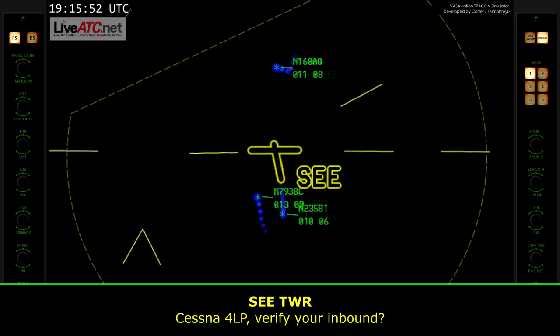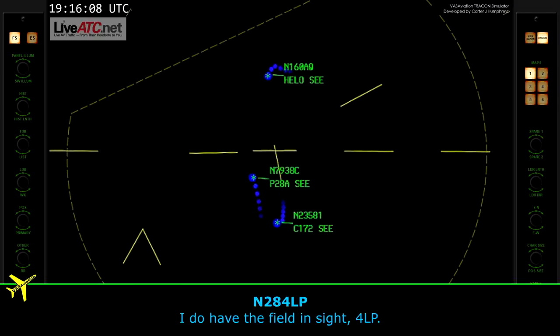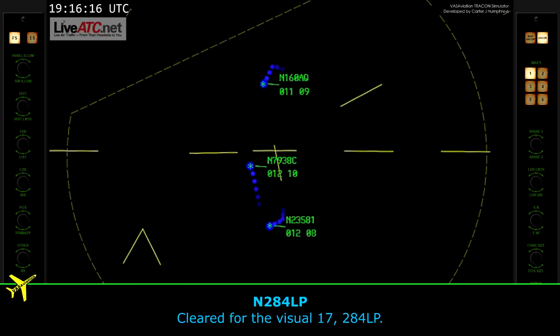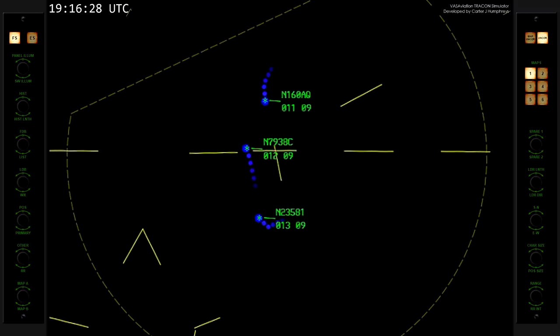Test on 4-0-1-Mapapa, verify you're inbound. We were inbound and you asked for a 360. Test on 4-0-1-Mapapa, have the other field in sight? I do have the field in sight, 4-0-1-Mapapa. Test on 4-0-1-Mapapa, clear for the visual runway 17. Clear for the visual, 17, clear for N-Papa.